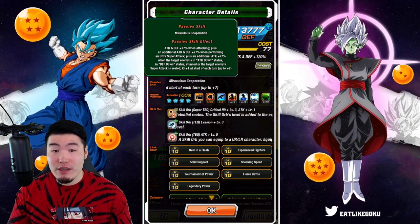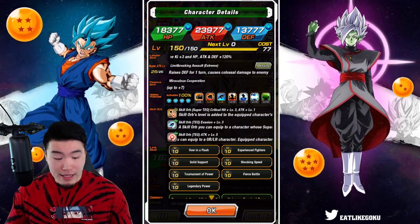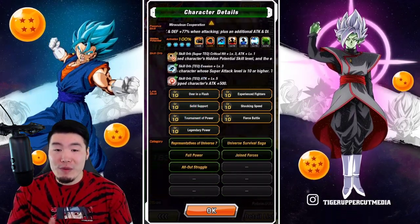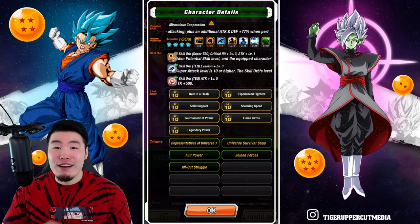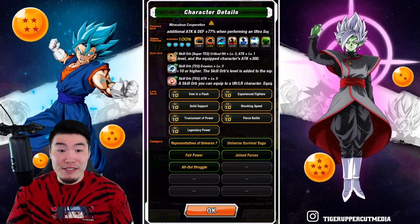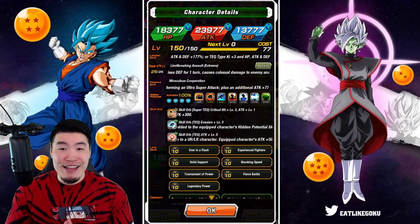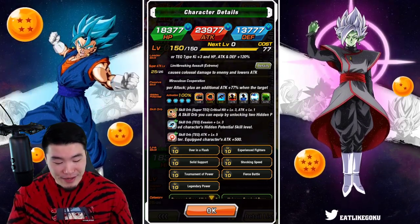And finally, ki+1 at the start of each turn, up to 7. That's all you need to know about the LR Goku and Frieza Extreme Z Awakening. The links and categories are the same. With all that said, let's jump into it.